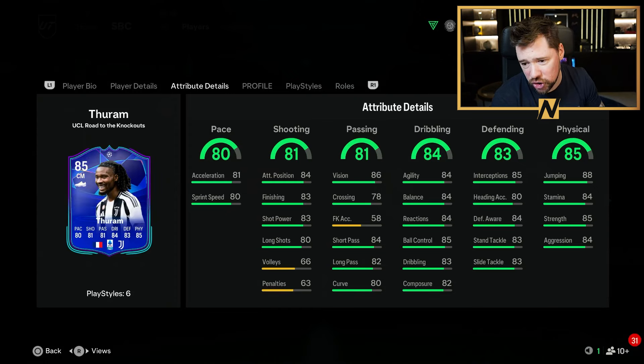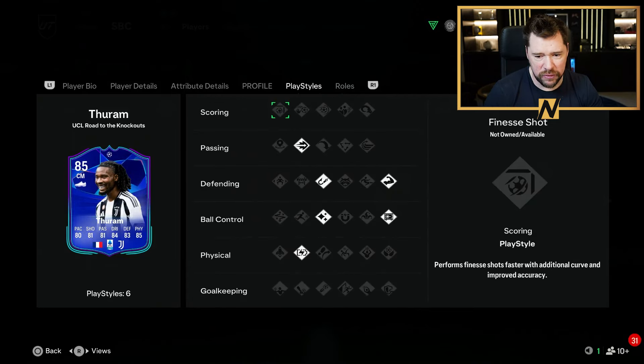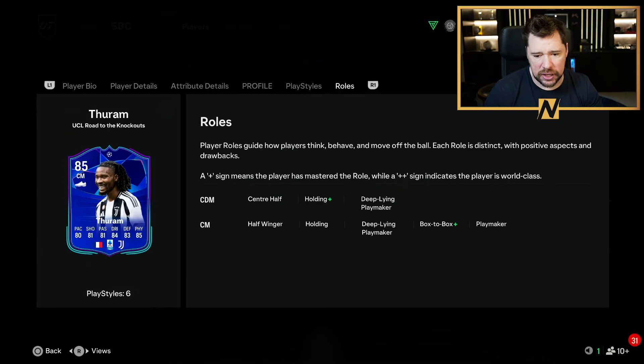Good shooting, good passing, good dribbling, good defending, good physicals, good pace — it is just an all-round good card. He's not outstanding in any particular stat, he only has three star three star, no play style plus, and only six play styles. He will be eligible for an evo reasonably quickly — I'm thinking within about six weeks, evolving this card is going to be crazy.